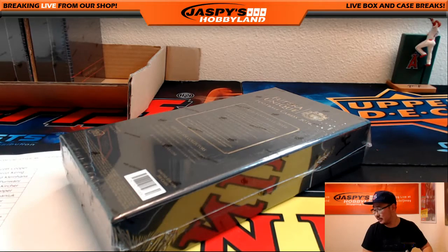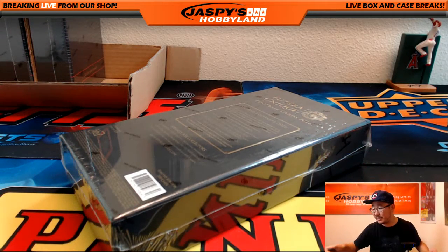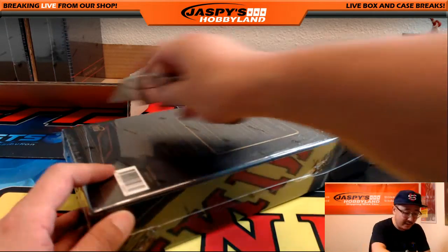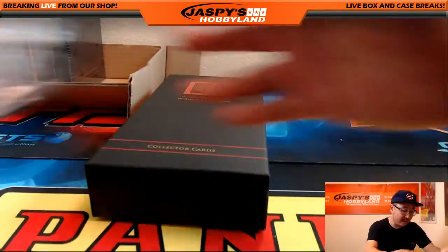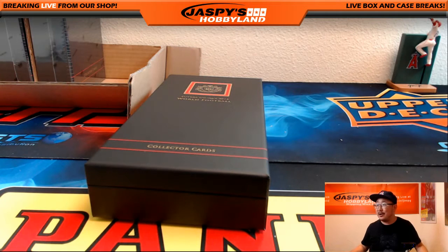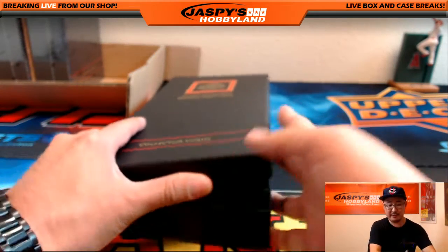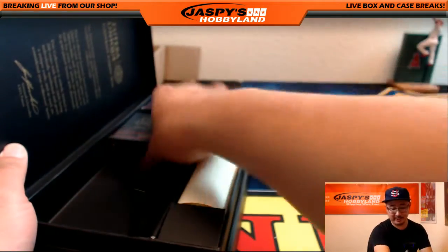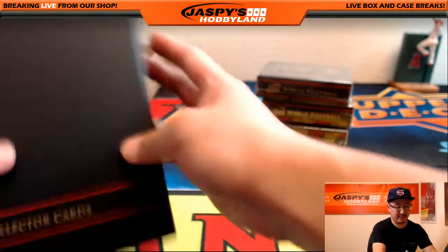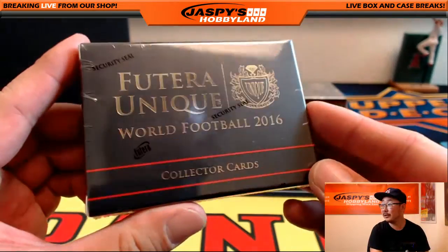Good luck everybody. Everything ships in this box. Be sure to do your due diligence and do your research because even some of the base cards can still sell for eight, ten bucks a pop. Some of the short printed base cards and inserts can sell for ten, twenty dollars a pop. That pretty much is the cost of admission to this break, which isn't too shabby at all. If you get one of the proper hits out of here, I think you'll be in really good shape. It's only $17.99 for a random letter out of a one box break. This is 2016 Futera Unique — really good looking stuff.